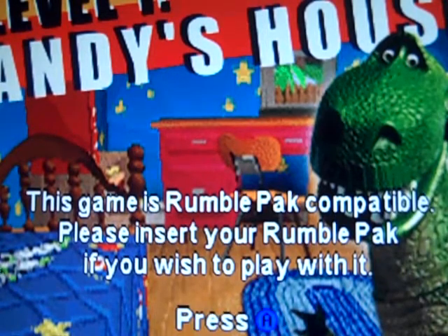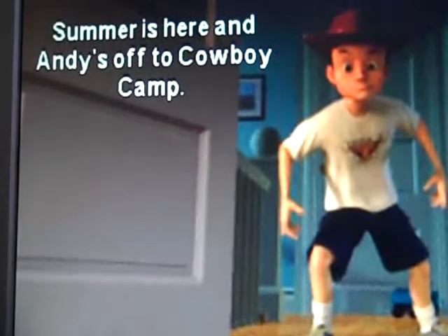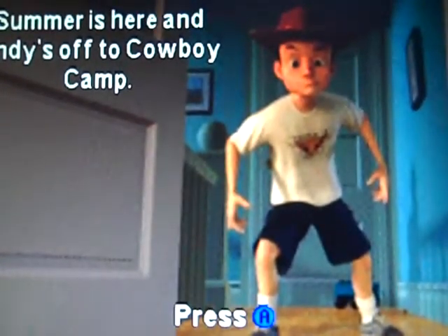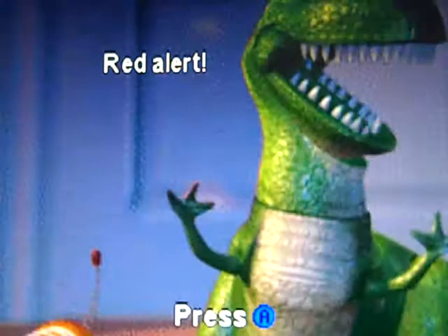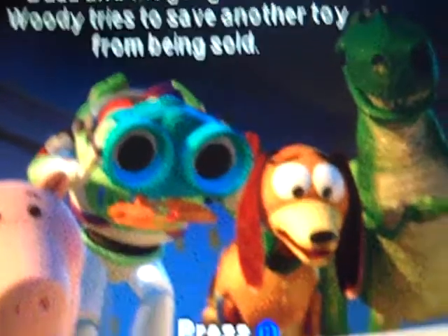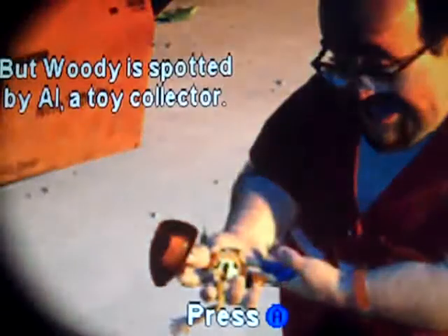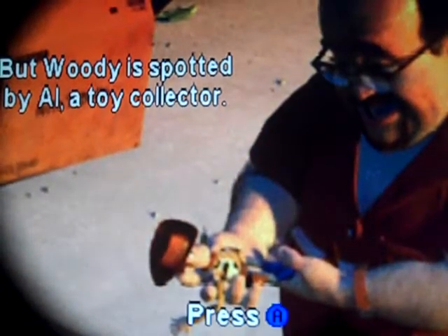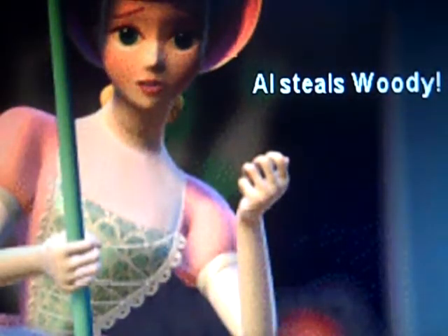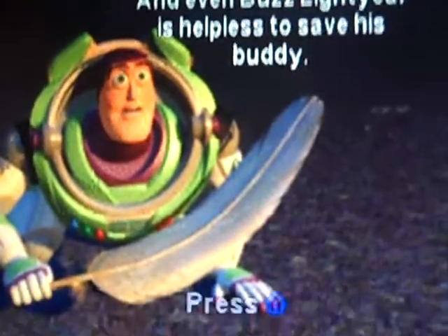I know you can barely see it, and it says: Summer's here and Andy's off to cowboy camp. Red alert! Buzz and the gang look on as Woody tries to save another toy from being sold, and that toy was Wheezy. But Woody is spotted by a toy collector. Al steals Woody and Bo Peep is angry. Even Buzz Lightyear is helpless to save his buddy.